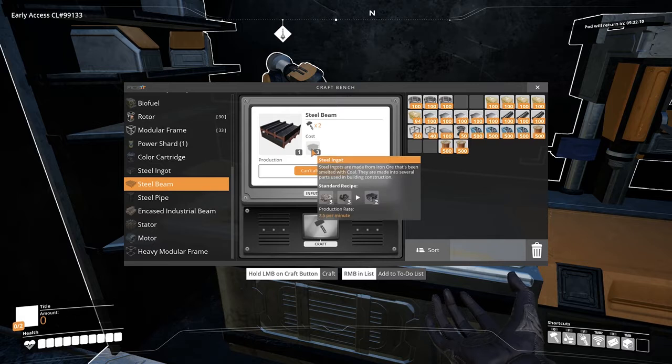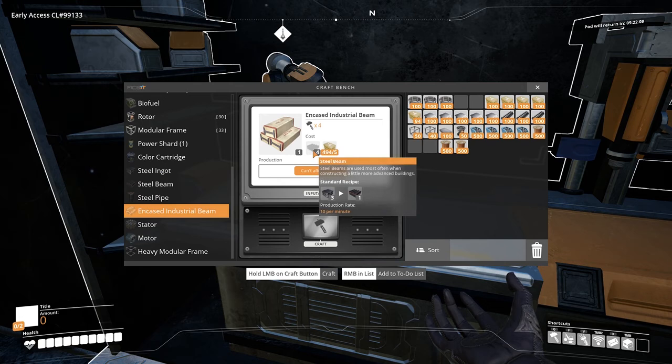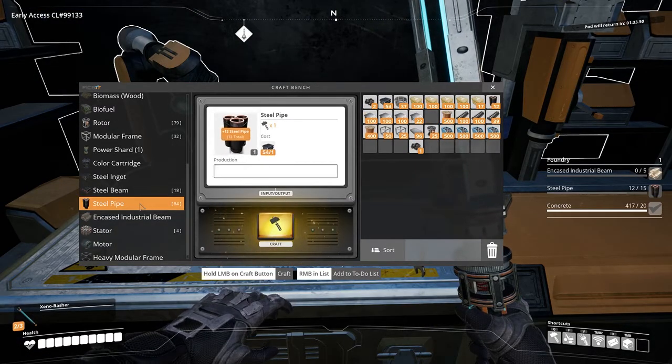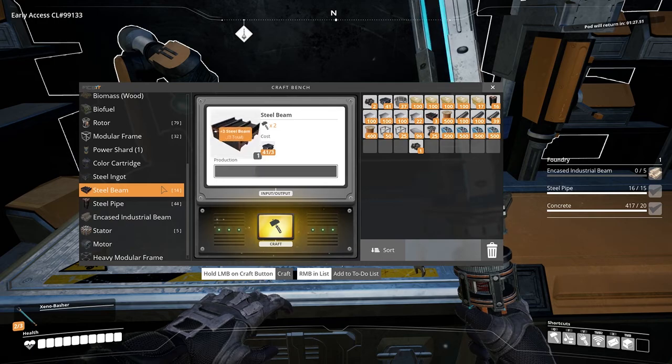With three ingots you can craft a steel beam, and one steel ingot to craft a steel pipe. You will need to craft industrial encased beams in order to build the foundry — these require four steel beams and five concrete. These can all be manually crafted in the craft bench.